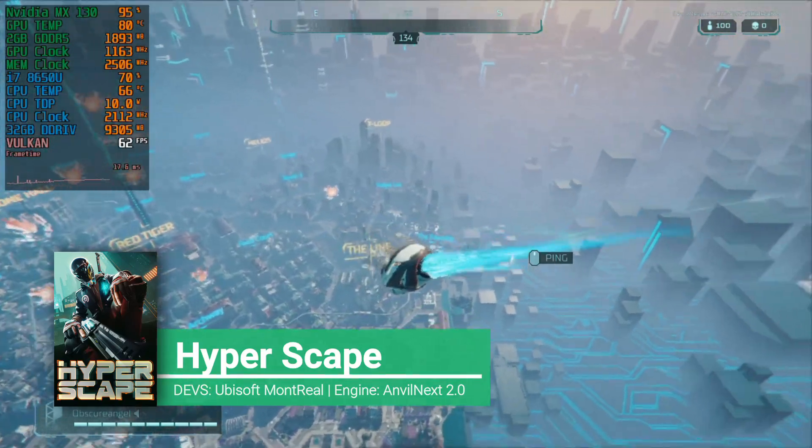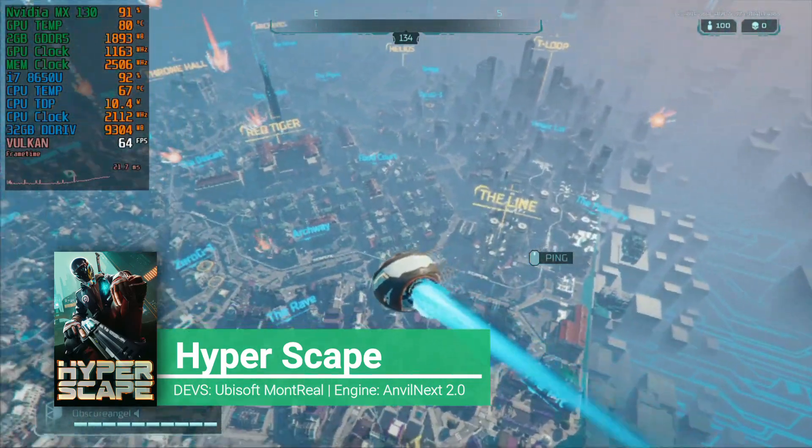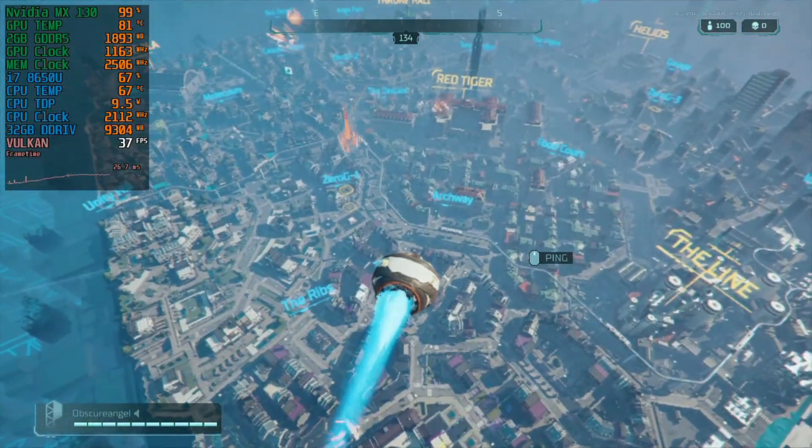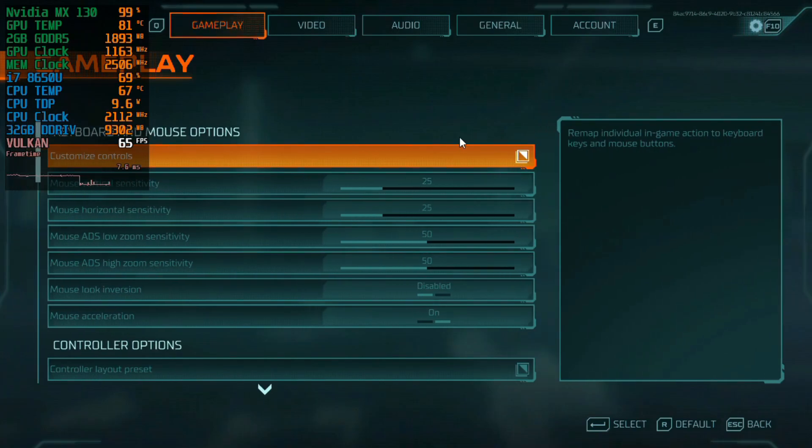For today what I have here is HyperScape, a new Battle Royale game from Ubisoft Montreal that uses the same engine as Assassin's Creed and Rainbow 6 Siege, but it is using Vulkan.